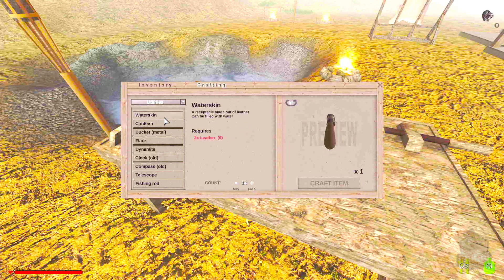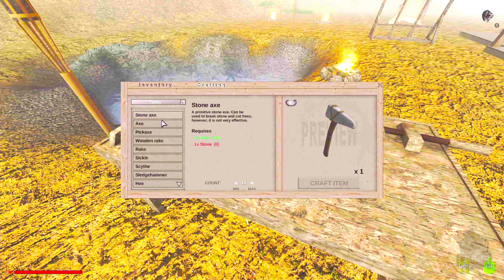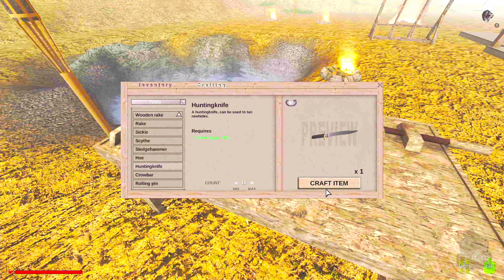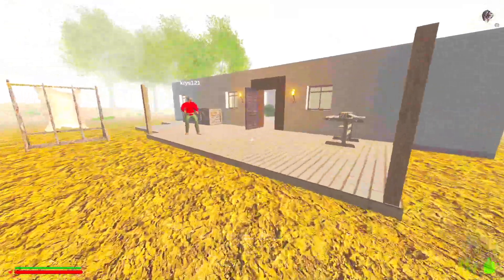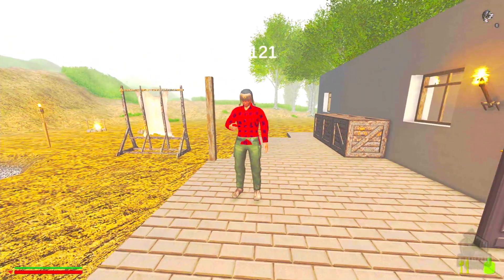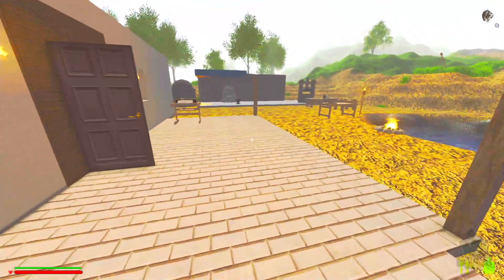We need a hunting knife. I've got a piece of iron — I'll make one. Here you go. Actually, you could have just asked me; I have a big ton of iron. I'll put the hunting knife in the wood chest for you so you can make some hide.